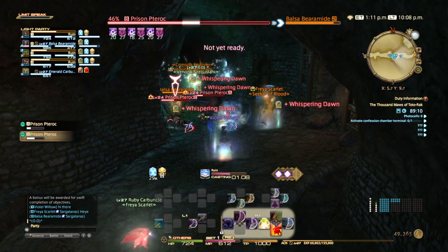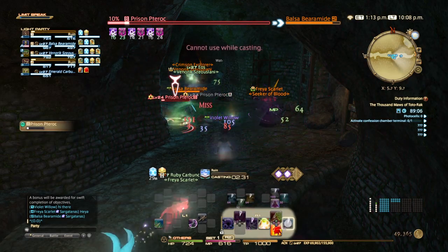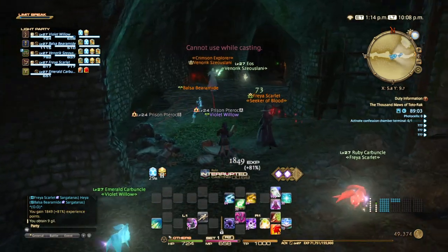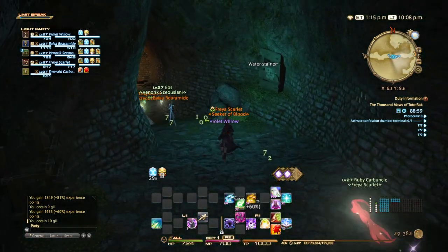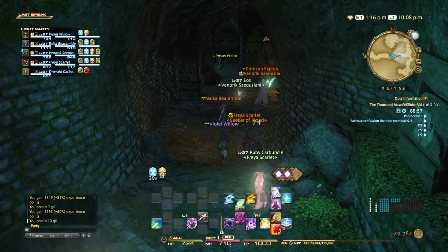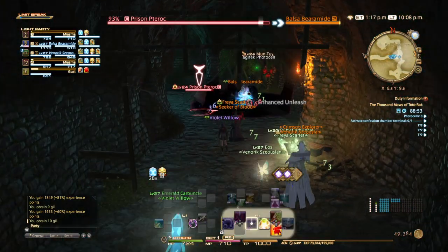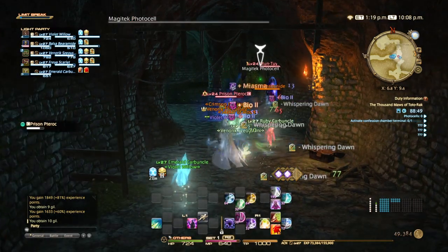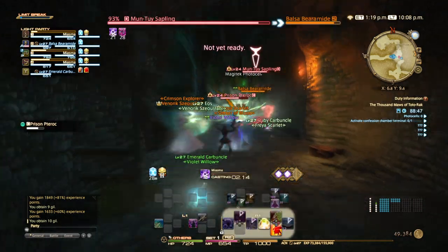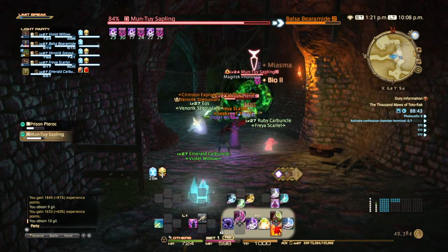A lot of what you do in here really depends on the route that the tank prefers. Things like the water-stained notes are just for flavor — don't worry about them. But the Magitek Photo Cells are things you definitely need. A mid-boss chamber in this dungeon requires four such cells to pass.